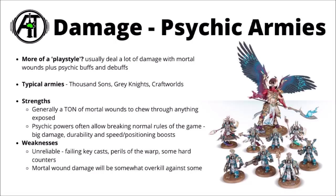The majority of psychic powers have at least a fairly reasonable chance of failing, and there's also things like perils of the warp, and some hard counters like enemy psychic denials, or things like Culexus assassins or Sisters of Silence to deal with. If a key cast gets denied by a stratagem or something, it could throw a real spanner in the works if it's something that you needed for your army to function. Mortal wound damage can also be a bit overkill against certain armies — it's good if you're chewing through something with multiple tough layers of durability, but if you're just fighting against enemy hordes it might be a bit wasted. In general, even the most psychically heavy armies back it up with a fair amount of shooting and melee.